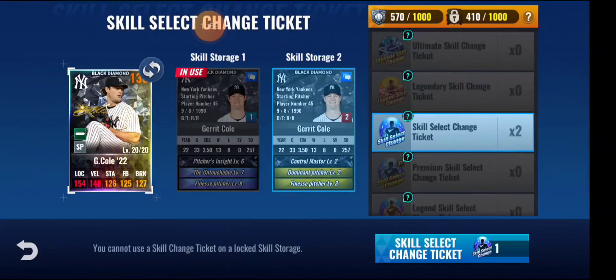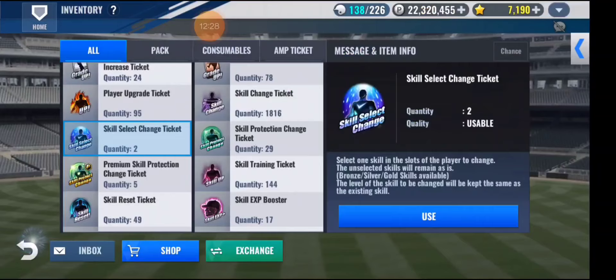Control master, dom, fin — 664. Maybe I could take dom to 4 or maybe fin to 4. If you guys have any thoughts on how I should use it, I'll give it a try. I'm not sure if I should put control master to 4 or fin to 4, so please give me some input.